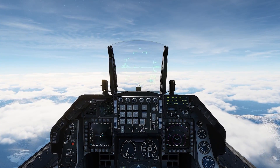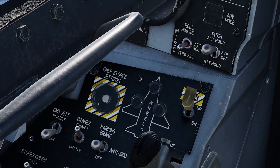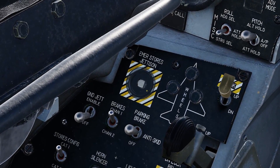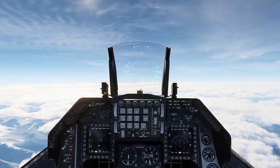Alright, drop tanks and selective jettison in less than 60 seconds. First things first, your emergency storage jettison — this is only for emergencies. This drops all air-to-ground ordnance and tanks. That might not be what you want, in that case, you want selective jettison.